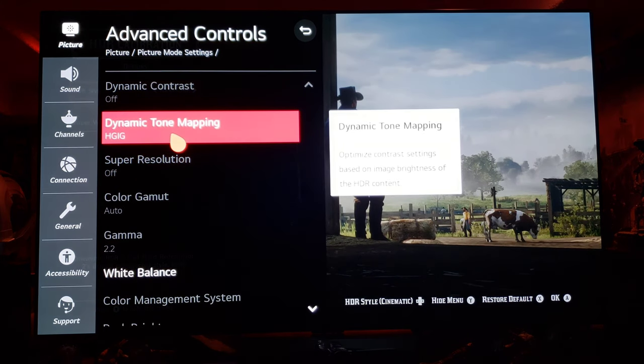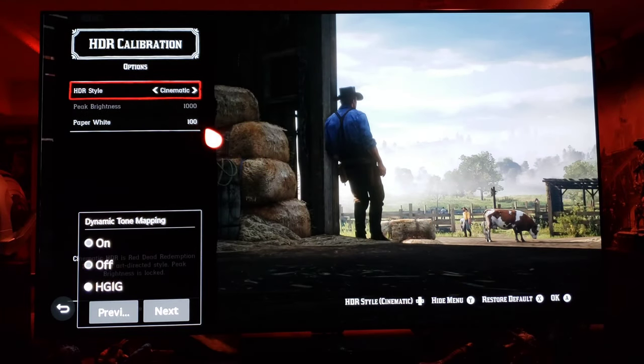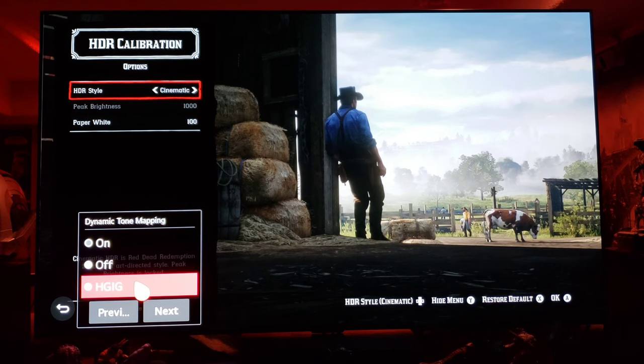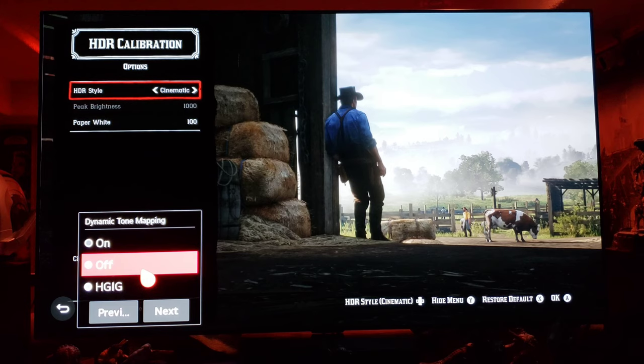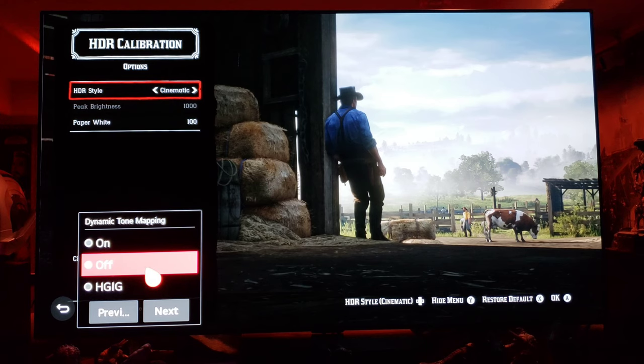Now the big question: dynamic tone mapping. HGIG — HDR Gaming Interest Group — are they doing anything with tone mapping for Red Dead Redemption 2? Let's see. We turn it off and nothing happens. HGIG and off are the same; nothing is activated.